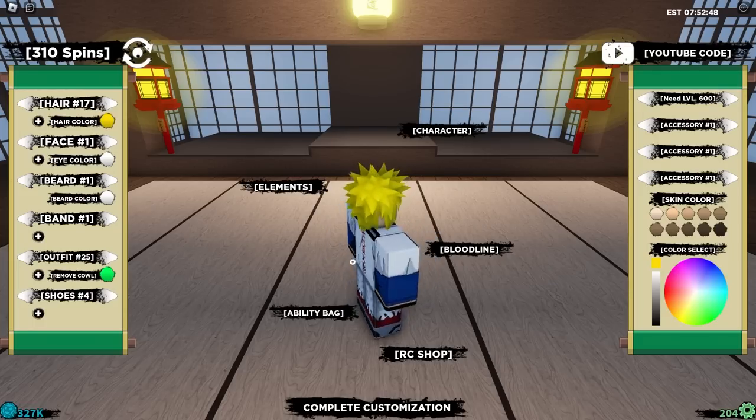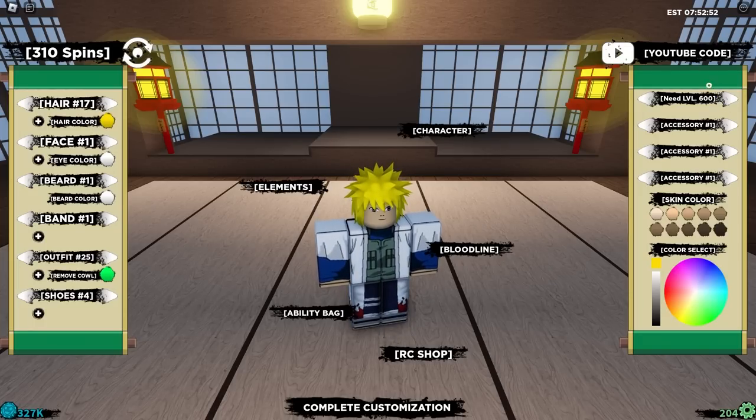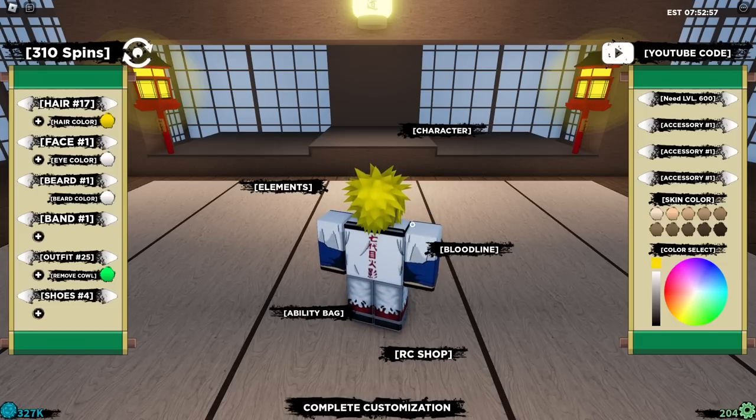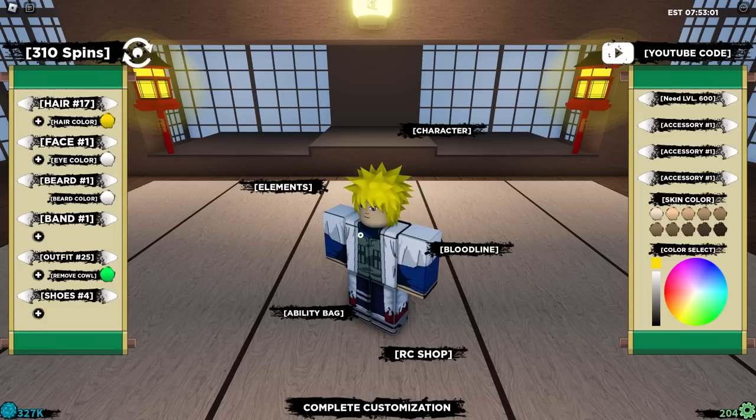So this is the Minotaur outfit I went with. I know it's a little bit wacky, but do not worry. It's just the beginning because I can't really access his cloak yet — it's at level 1000. So when we get to level 1000, we can put his cloak on and get his hat and his actual drip. But for now, we're going to be rocking with this.